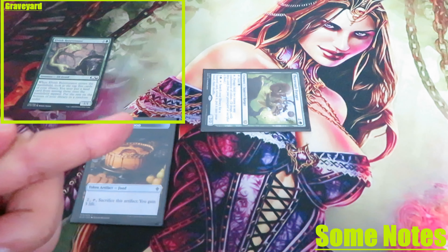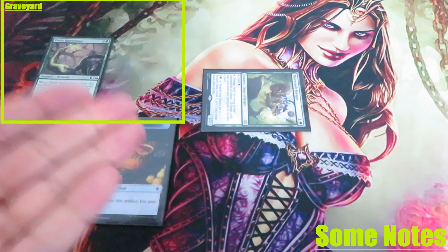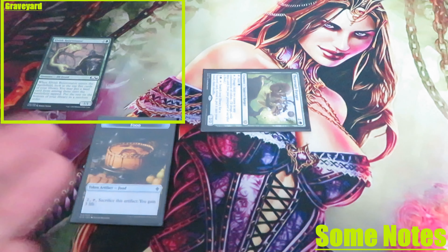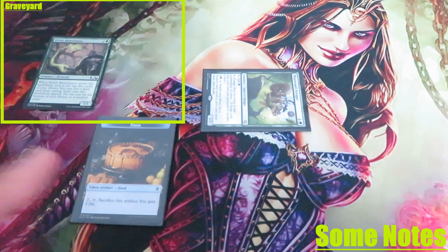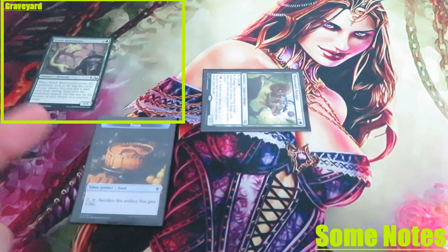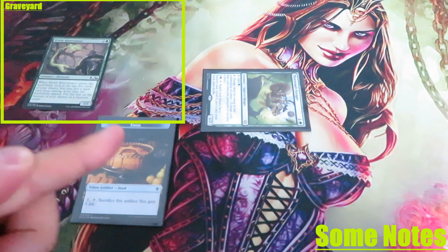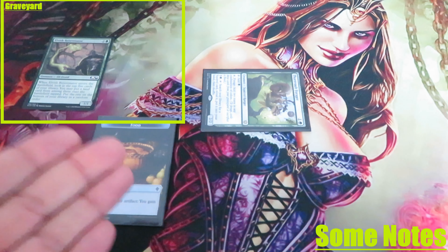Some notes. Unlike collect evidence found on spells in Murders at Karlov Manor, forage lets you exile any 3 cards from your graveyard, irrespective of their type or mana cost. You can sacrifice a food to both forage and for its own ability to gain life. If an ability triggers whenever you forage, it's looking specifically for the instruction to forage — if you just exile 3 cards from your graveyard or sacrifice a food for other reasons, you haven't foraged. In Bloomburrow, foraging is a squirrel-related mechanic. You can sacrifice food tokens or any other type of food, even creatures.